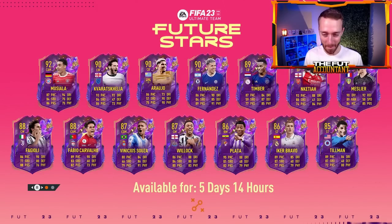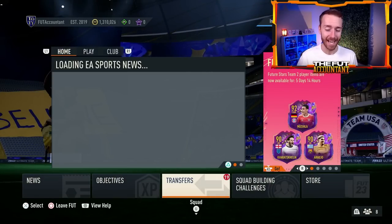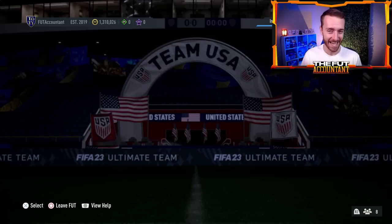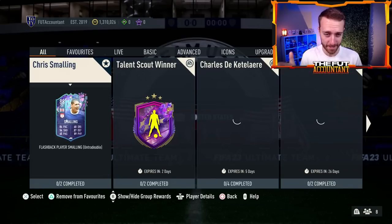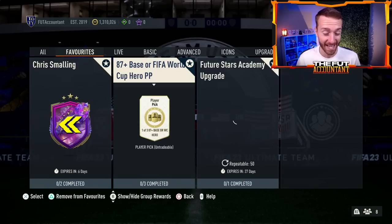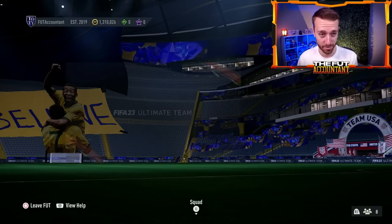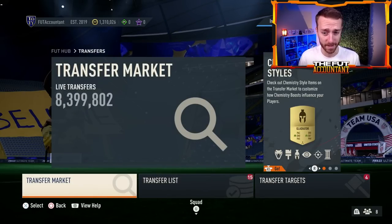Hey guys, it's Nate aka The Foot Accountant. Welcome back to the channel. We're looking forward to one of the biggest, if not the biggest, icon pack yet today in FIFA 23 — the 89 plus Prime or World Cup icon that was added to the code a couple of days ago. Today would be the perfect day for EA to drop it, so we're going to talk about the potential of that SBC coming today and how it will impact the market and SBC fodder prices.